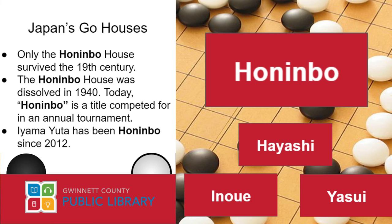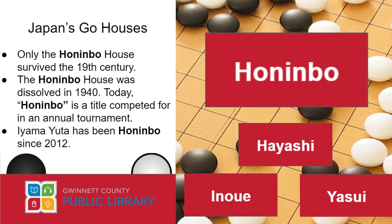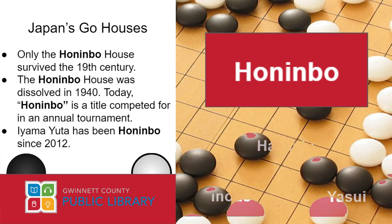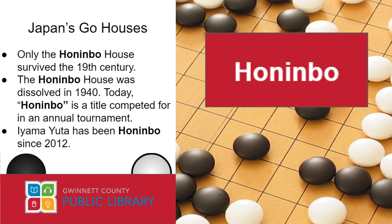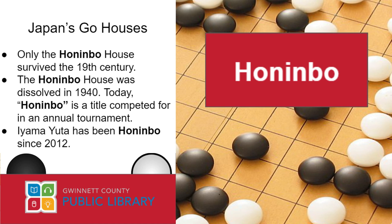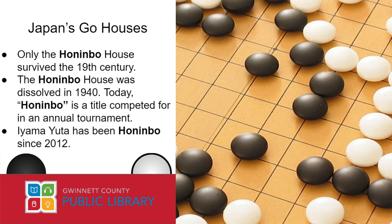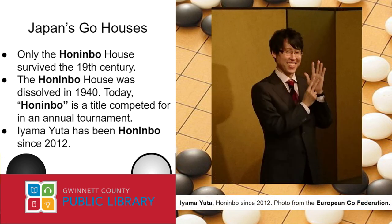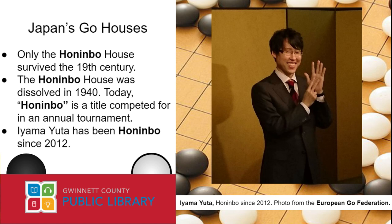In the late 1800s, Japan undertook a concerted effort to westernize, and Go, for a time, began to lose its popularity. As Japan westernized, three of the four Go houses were dissolved. Only the Honinbo House survived the 1800s, and it lasted until 1940, when Honinbo Shusai, the last head of the house, at last dissolved it too. Today, the title of Honinbo is still in use, but rather than having any affiliation with a prestigious Go house, it's simply a title that Japanese players compete for annually. As of the release of this video, the current Honinbo is Iyama Yuta, who has been Honinbo since 2012.